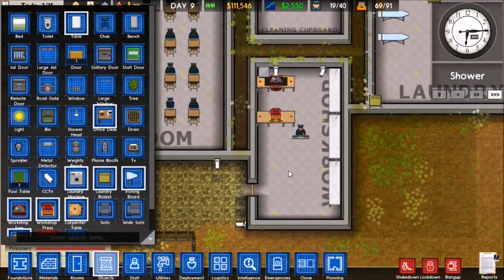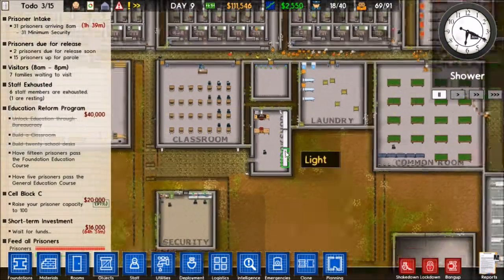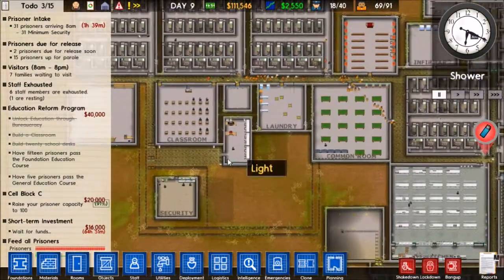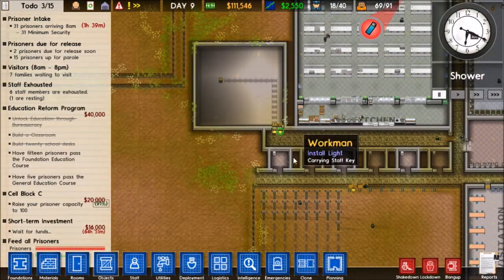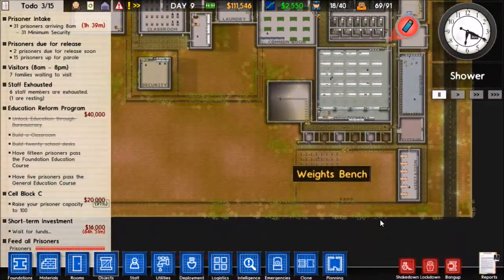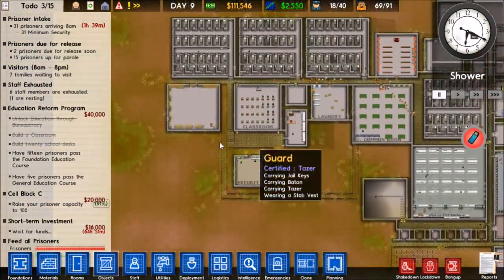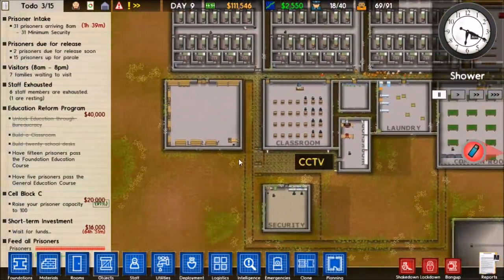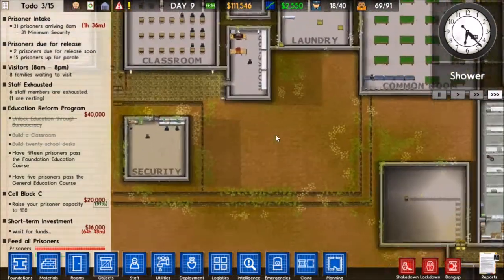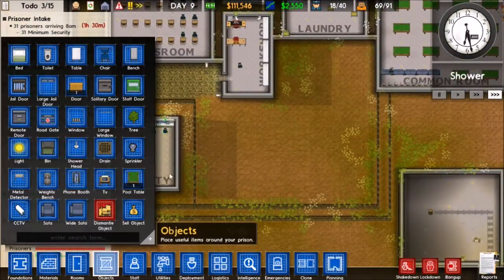We finished the workshop up there. We found a lighter on someone. We're still working on this area down here, but that'll be done soon enough. The lights in here were a little bit messed up - I fixed that. I'm not sure if I'm going to want to do another working area down in here or what I'm going to want to do down here.